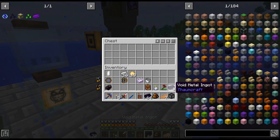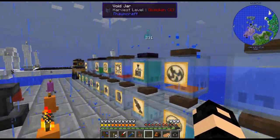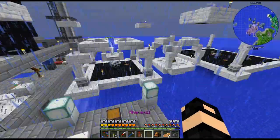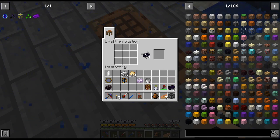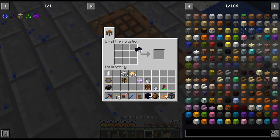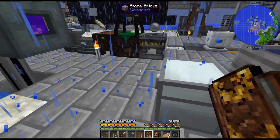All right, we are back and there is void metal that we got. That's the last that we need for the void metal seeds, and after that it's just terra steel, which is going to be a bit annoying but it shouldn't be too bad. I did do a little more research — I got sanity soap and the basalts.